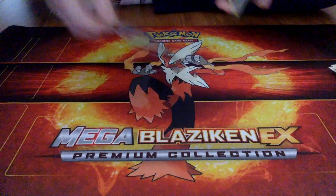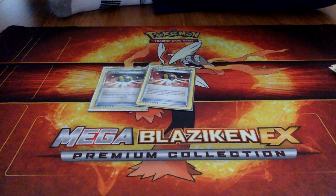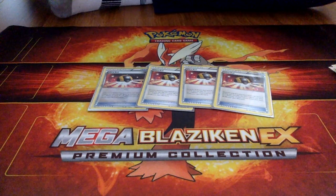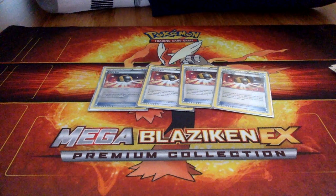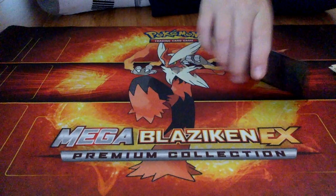For the item cards, we have four Ultra Balls. You discard two cards from your hand and search your deck for any Pokemon. You could look for a Tapu Lele if you need it, or a Golisopod GX — just any Pokemon. It's really nice.